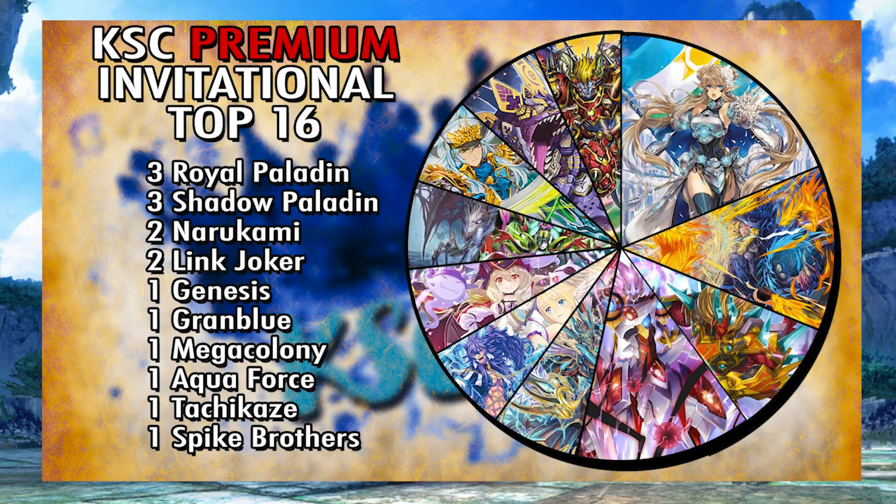As for the rest, it was kind of obvious that Narakami was going to pop up. Only one Order Colony, which I can understand because people are still learning how to play around it. There was a ton of Jewel Knight representation. For Shadows, there were two Luard and one Raging Form — not surprising at all. Codrick and one other person I fought in the bracket were really solid, and seeing Crow go all the way with Raging Form makes me want to play it again. We also got two Link Joker, and both of those were Messiah lists.